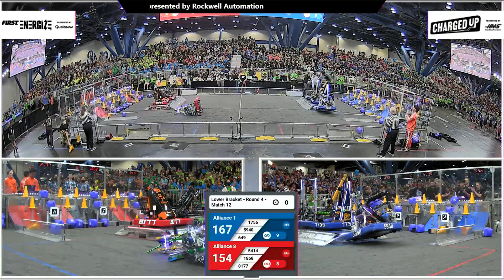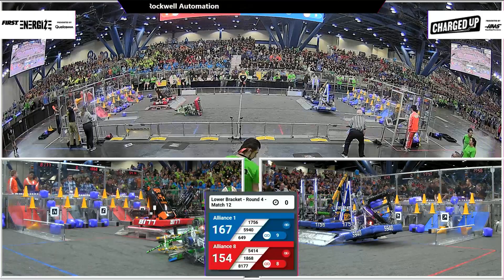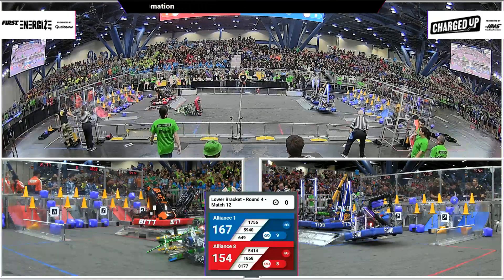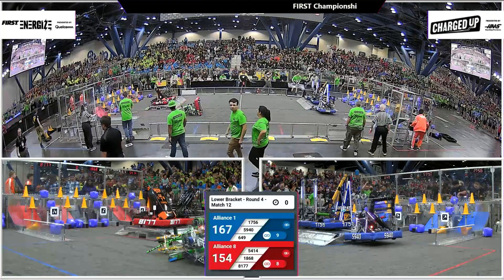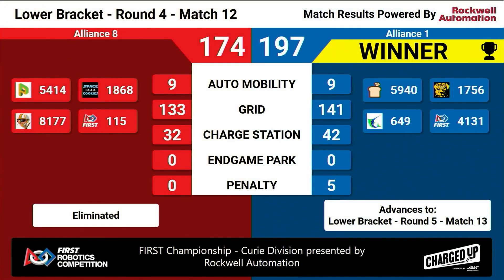All three robots docked and engaged for Blue. They've got nine links formed. The grid is full. Alliance number one with 197 points on the board. Red Alliance — let us have a warm goodbye for our Red Alliance. Team 8177 Vector.